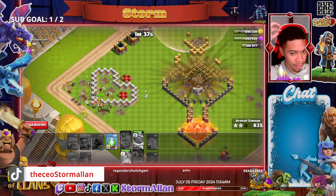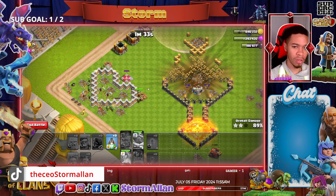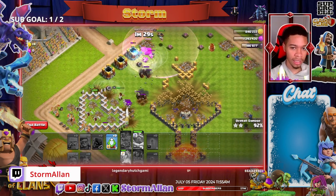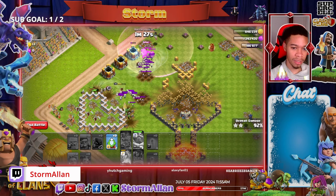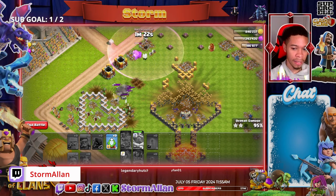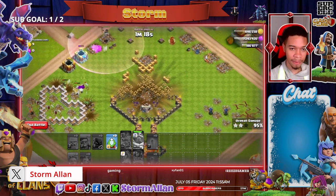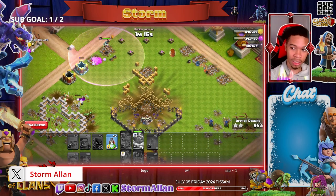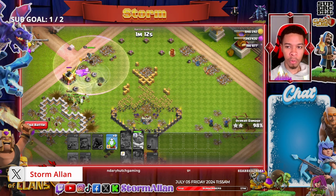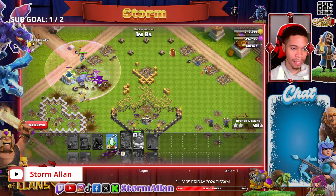It's all about hero placement because there are a bunch of skeleton traps all over the map. You should be placing your heroes on literally the opposite sides of each of these bases. Watch these skeletons go — there are so many of them. Now I only have to rely on my Grand Warden to clean up the entire base. Watch this video as many times as you need.